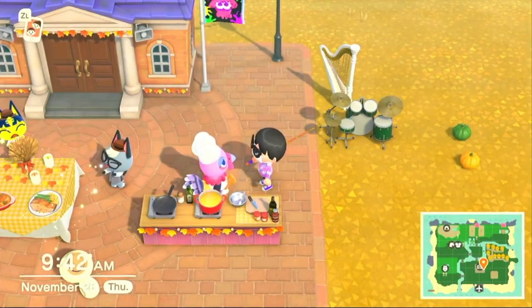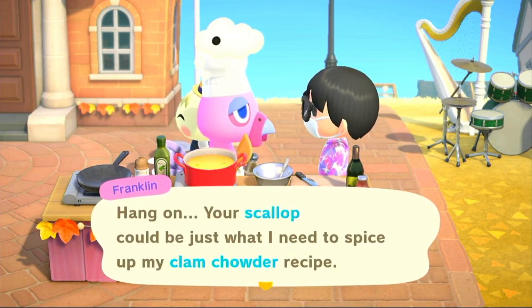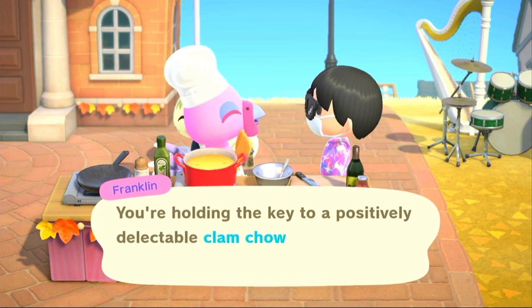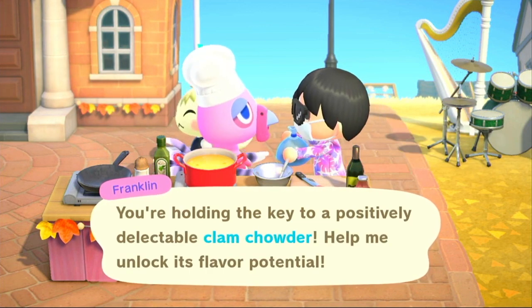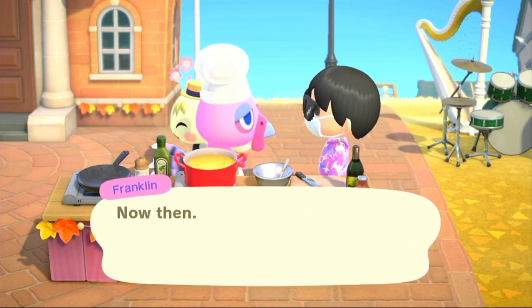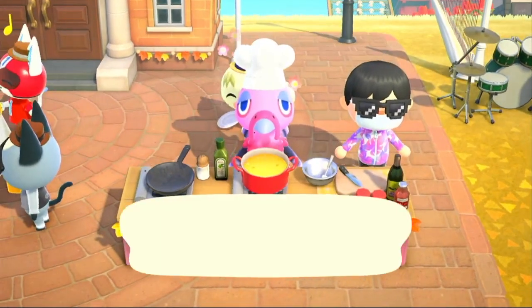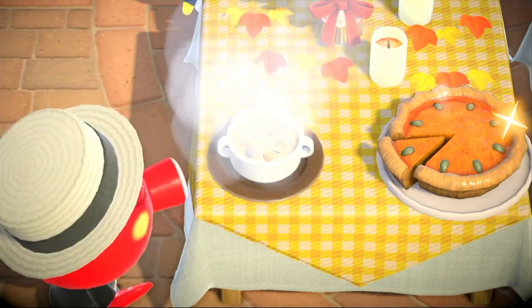The clam chowder secret ingredient is the scallop. Go diving and you'll get the scallop — that's the secret ingredient for this one. Give him the scallop; you only need it in your inventory, you don't have to select it specifically — that's an awesome thing. Let's get cooking! Now you'll see the clam chowder has that golden shiny thing.